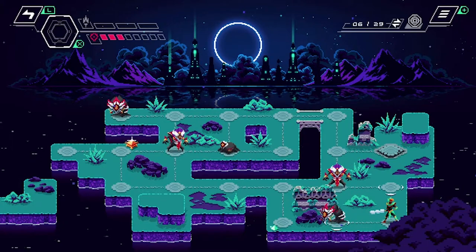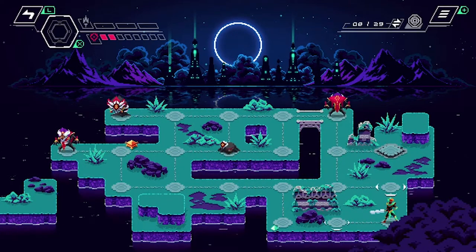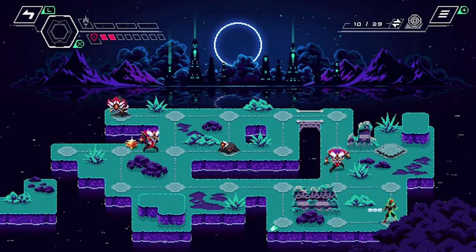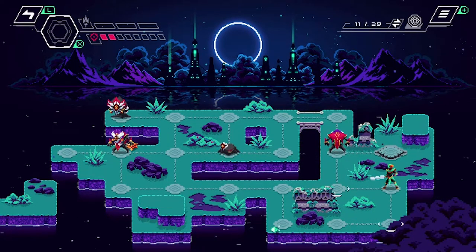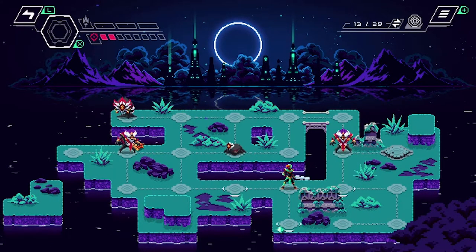The game itself is a basic little puzzle strategy game. You're on the board, you can move one space at a time, and you have to attack enemies from either the side or from behind to actually kill them. The enemies will move around the board every time you move, so you have to choose your moves wisely to sneak in your attacks.